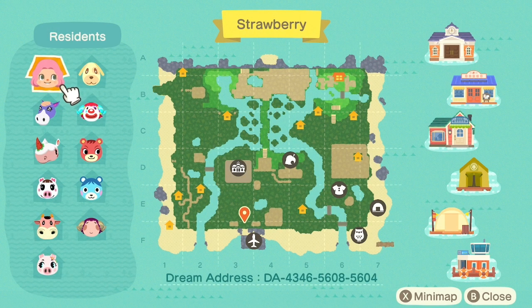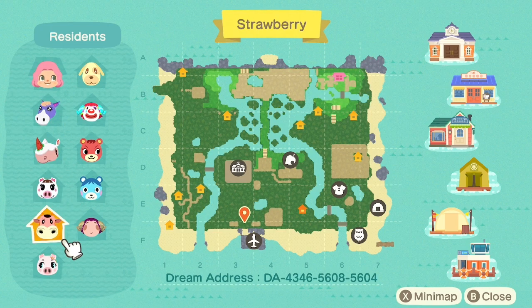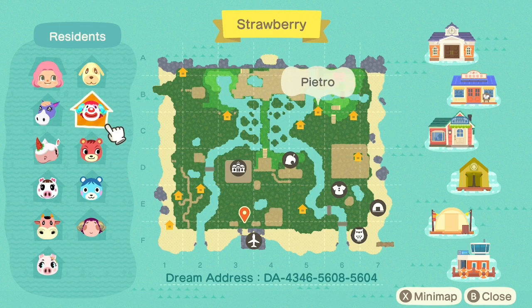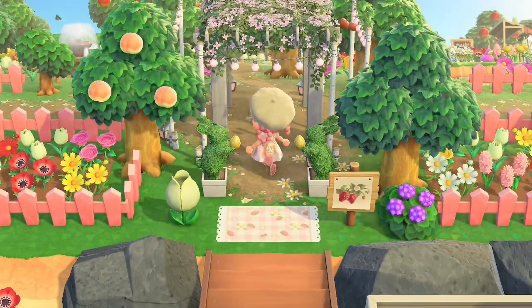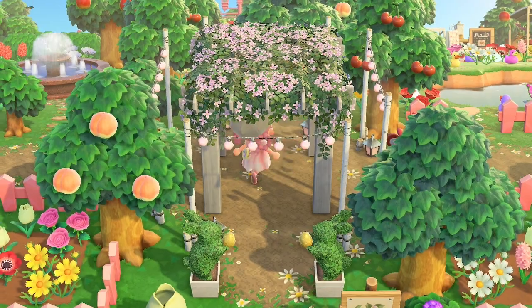Here's how the map looks. Our resident representative for this island is Posy, and for villagers I have Cleo, Meringue, Lucy, Norma, Gala, Stella, Blue Bear, Cherry, Pietro, and Goldie. I tried to have as many farm animals as possible, but I also wanted some cute villagers, so I just kind of did what I wanted.